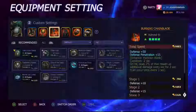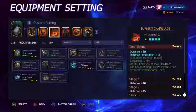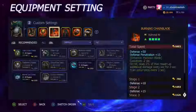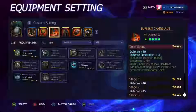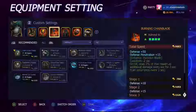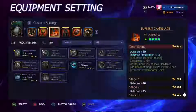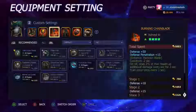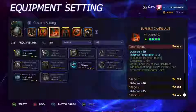The Burning Chain Blade gives defense penetration plus 50 defense and defense penetration plus 15. The defense penetration doesn't really matter that much, but it's always good to do some damage as a tank. The main benefit is the enhancement to Harpoon Blade — it reduces its cooldown by two seconds, and on hit does two percent of max health as additional damage every three seconds. It's a little bit of damage on top, and percentage-based health damage is always good.